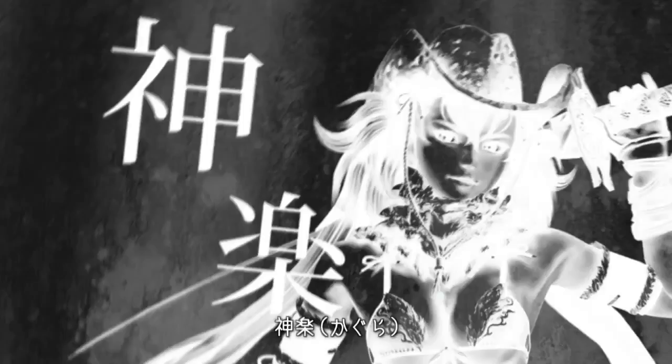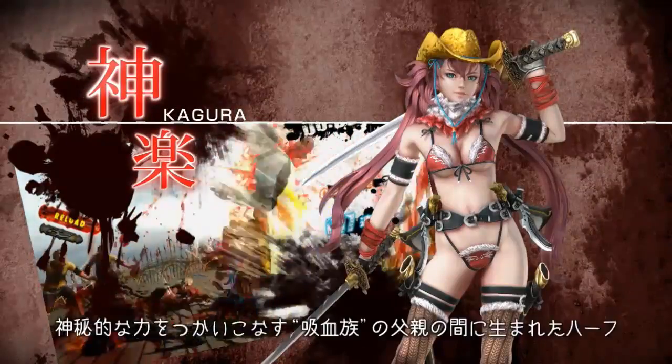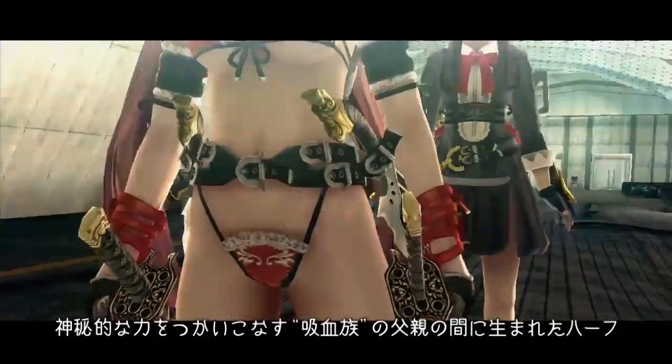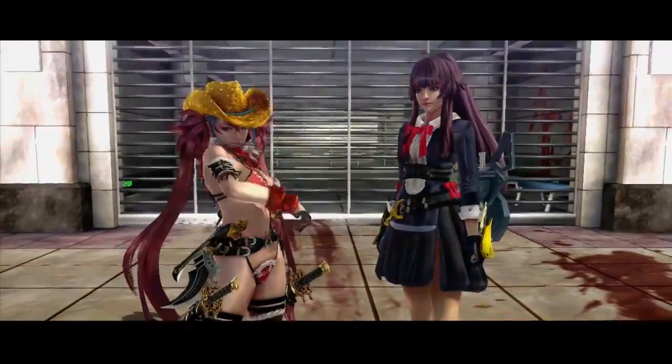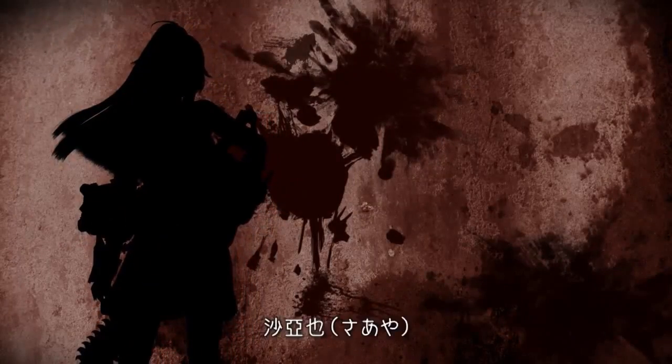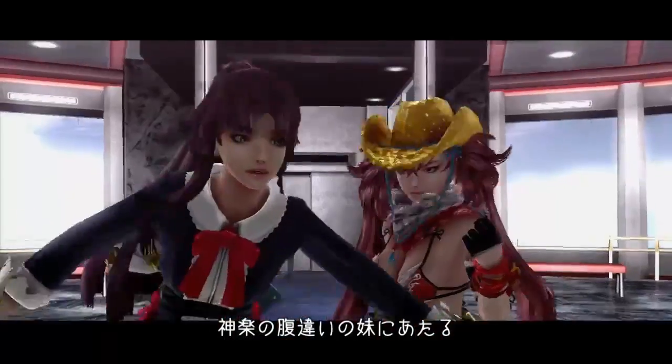The oldest of the sisters is Kagura. She was born between the mother of special bloods and the father of vampires. The youngest of the sisters is Saya. She has the same bloodline as Kagura but is born of a different mother.